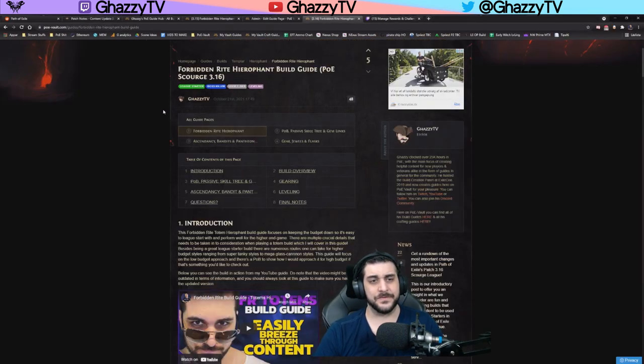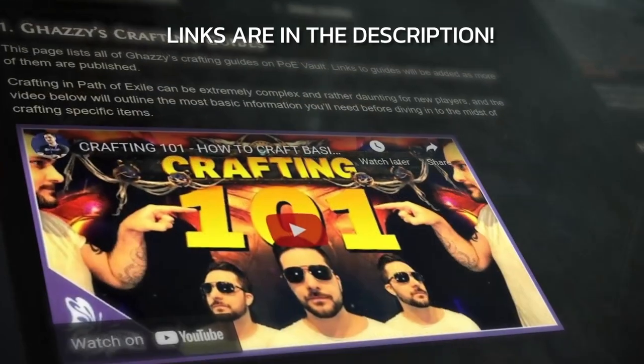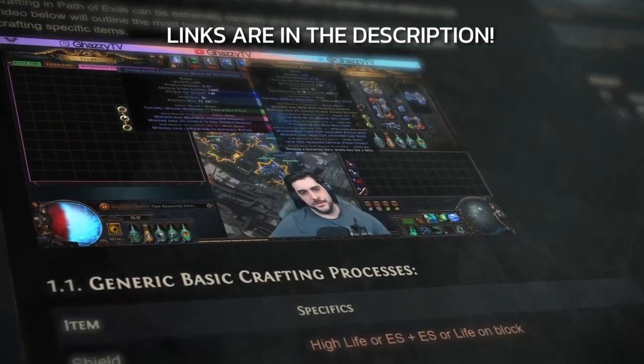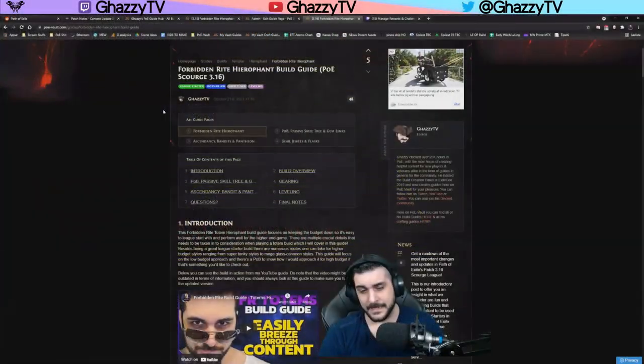The build guide is fully updated on the Vault page. All of the links will be provided in the description below — build guides and everything you will ever need for this will be available, so make sure you check it out. I think this is going to be pretty cool, and I think a lot of people will not play Totems, which will allow us to have a much cheaper approach to these things.